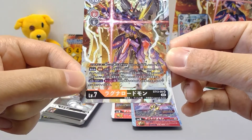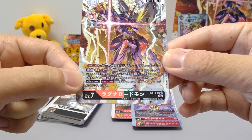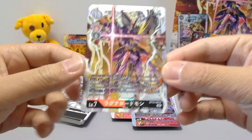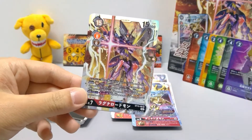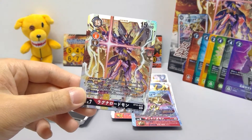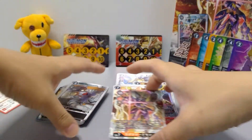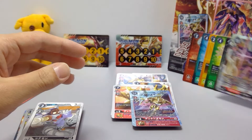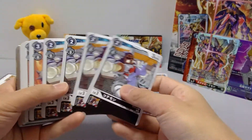Ragnalordmon also has the effect that on either player's turn, once per turn, when either player's security is decreased, this Digimon becomes active — so after Blitz, it can become active again for another hit or to trigger additional effects. That covers the red side.